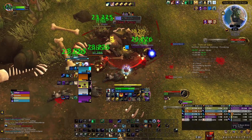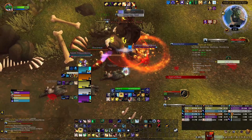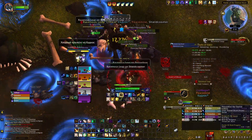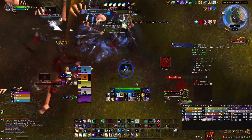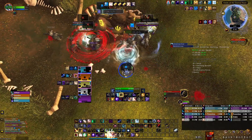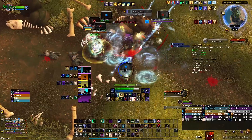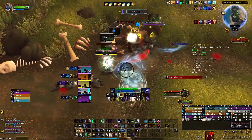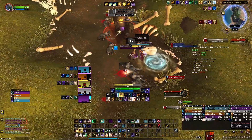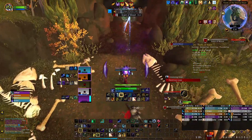At least we have Power Word: Life now, so if somebody drops really low you can quickly get them back up. But people need to learn to use their defensives better - sometimes they just won't press their personal cooldowns and you as a healer can't always react perfectly. Keep in mind how I saved Radiance there - that wasn't an accident. I was saving it for after the debuff so we get bigger healing.